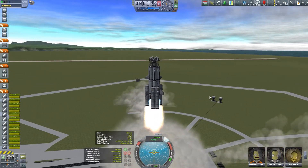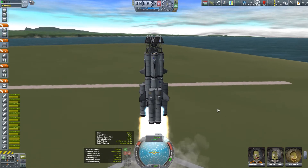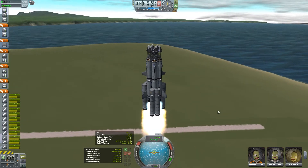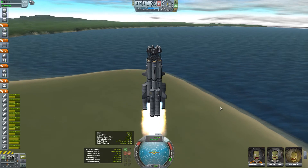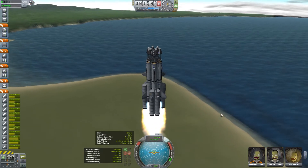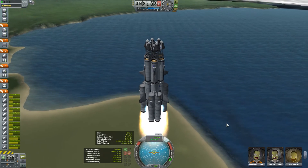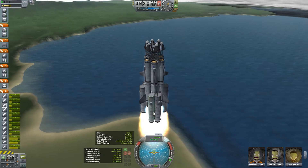SAS on, full throttle. Try to get the most out of my solids by reducing some of the liquid. Take down this two thirds. And the solids are getting ready to burn out.